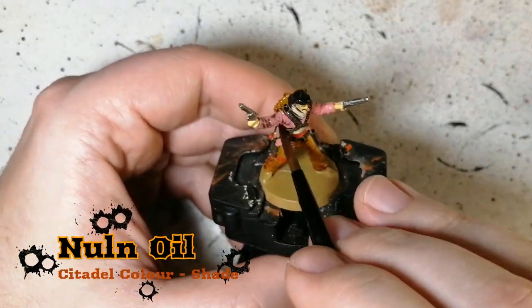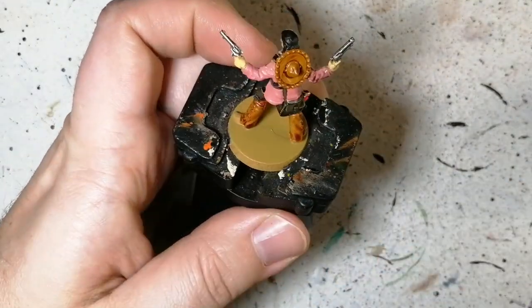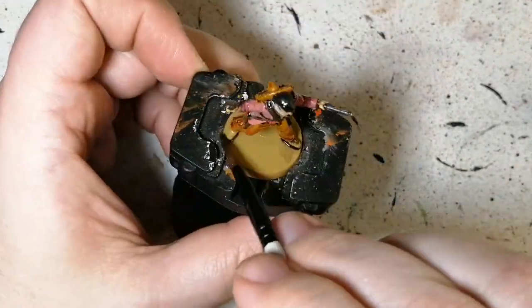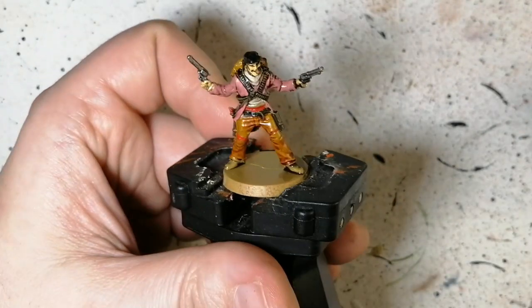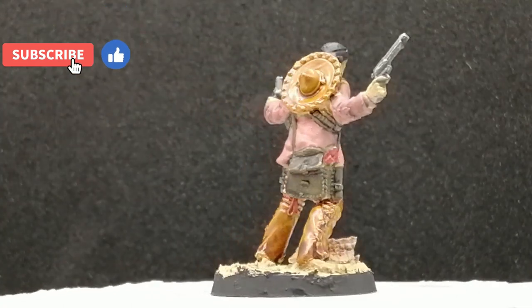Like I said, I had to go to Citadel for this — it's Nuln Oil, putting it on the entirety of the miniature except where I put the speed paints. I do hit some of those spots but they don't reactivate, which is great, since I let them dry long enough. I do the boots keeping that desert yellow on the boots, giving it a nice different color scheme.